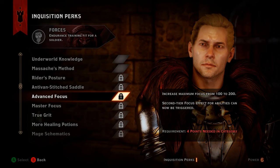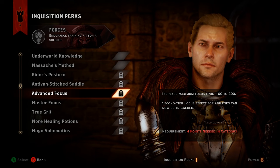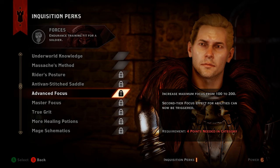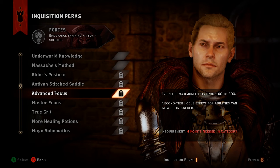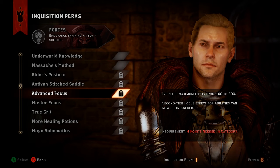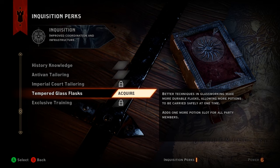Numbers 5 and 4 are another combo from Forces: Advanced Focus and Master Focus. People often ask how to use focus abilities — this is how. It requires four points invested in Forces, then you can unlock Advanced Focus, which is the prerequisite for Master Focus. Each tier gives you another 100 points in your focus meter, unlocking tier two and tier three focus abilities. You probably won't need this in early game — aim for mid-game around level 10 and after reaching Skyhold.